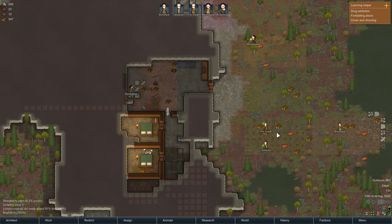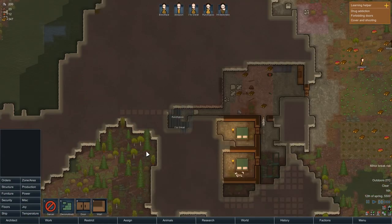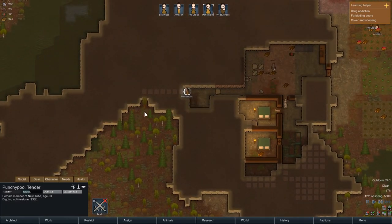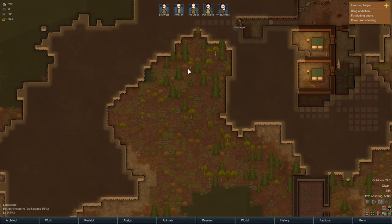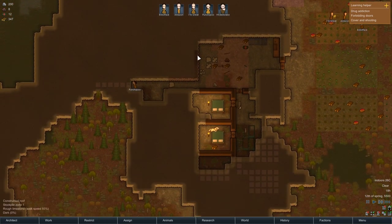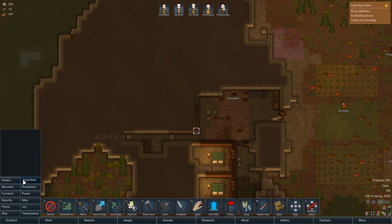We've had an area revealed but it's not very exciting — it really is just this here. Which is good because it means we don't have to mine that out later. I'm making Punchypoo punch all the way through to here, which will let us access all these trees. This area is going to be room for our production-y type stuff. There are lots of compacted steel here, which will be handy to mine out.